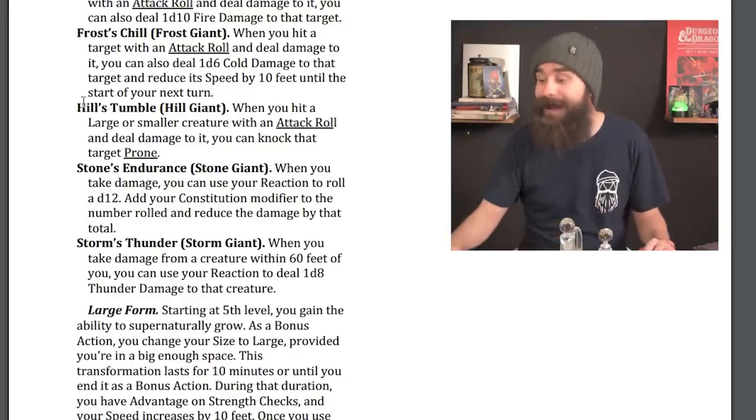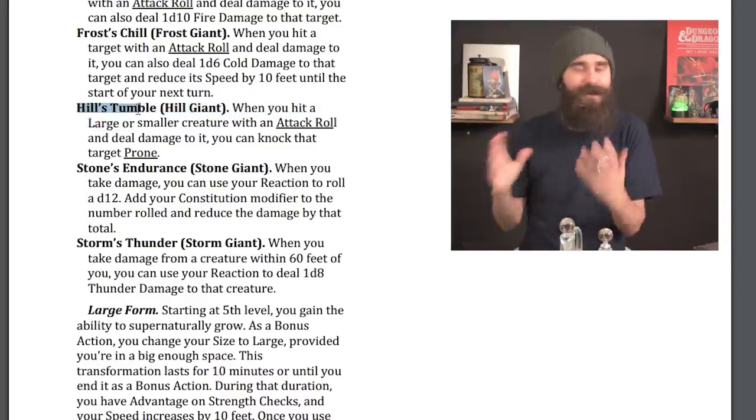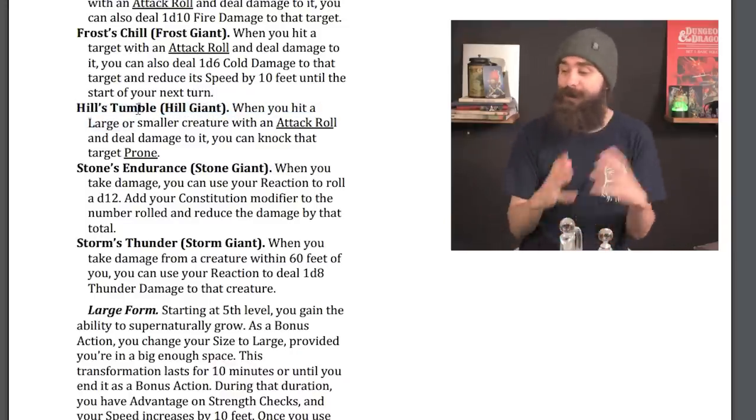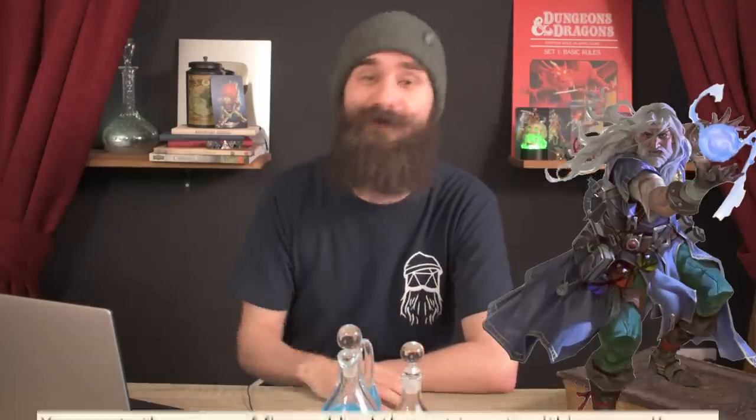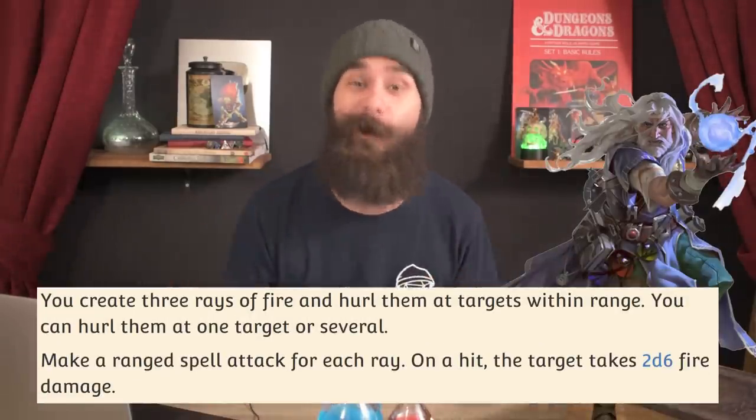Then we get to a really powerful one — Hills Tumble, probably the strongest. When you hit a large or smaller creature with an attack roll and deal damage, you can knock that target prone. This is better than the Frost Giant one, because knocking someone prone means they have to use half their total movement just to stand up. This is amazing on fighters — knock them prone, and all your subsequent attacks have advantage. Or be a wizard, cast Scorching Ray, hit three different creatures, and watch them all fall over.